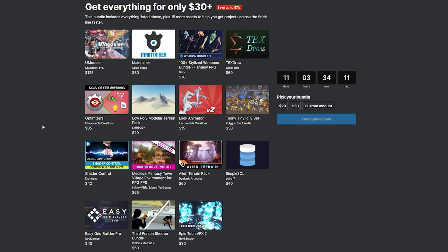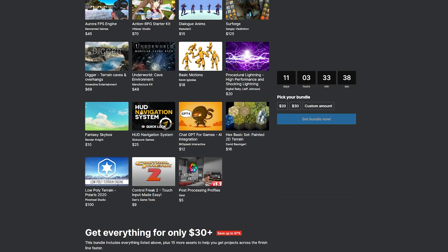For the $30 bundle there is Umodeler, Maintainer, the 100 Stylized Weapons Bundle, Text Draw, Optimizer's Low Poly Modular Terrain Pack, the Look Animator, Toony Tiny RPG Set, Shader Control, the Medieval Fantasy Town, Alien Terrain Pack, Simple SQL, the Easy Grid Builder Pro, the 3rd Person Shooter Bundle, and Epic Toon Visual Effects 2. It's on for the next 11 days or so. I'll put all the links down below and go into them in more detail so you can get an idea of whether they might be useful to you.